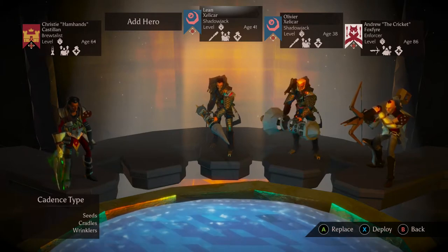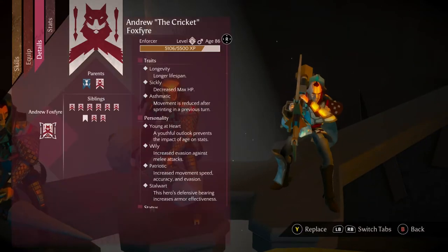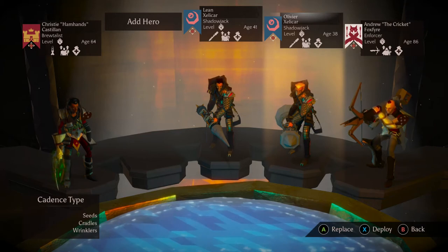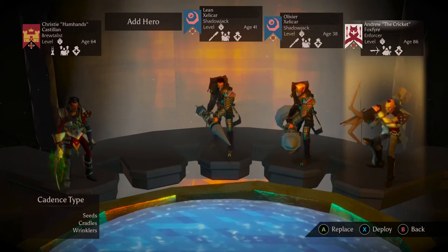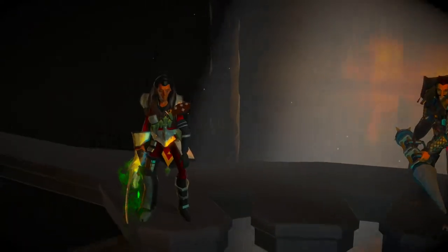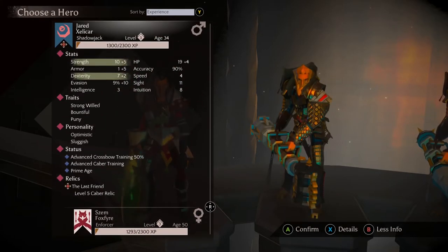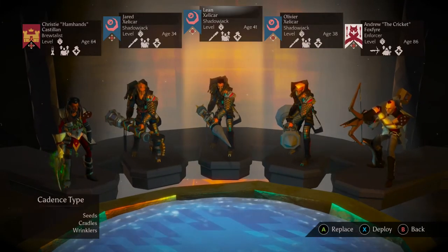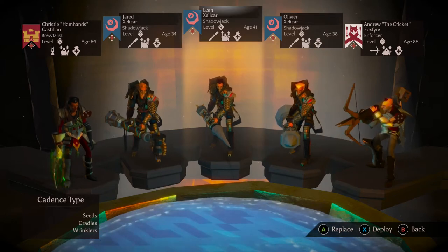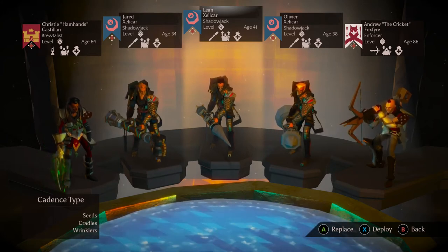We lost Abel, but somehow Andrew — does he have longevity? He does. Andrew's 86. It's really cool to put units with longevity into the vanguard just because of how long they stick around. Christy leveled up and she's got that poison relic going on now. We just have to bring in our new Zelikar who's already been chosen because of the relic, so it's going to be Jared at 34. Everybody's a little bit older in our vanguard right now, which probably means we're going to start losing them around the same time. But I'm really loving having three Caber Jacks — that's been going really well. Let's get into it.